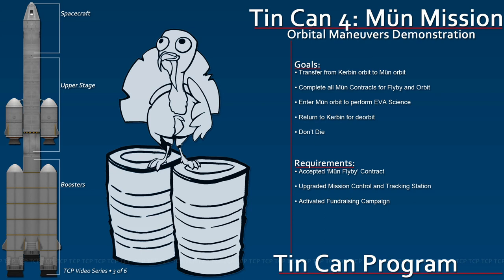Tin Can 4 follows many of the same steps as Tin Can 3, with a few improvements which we will explain as we go. This mission provides all the science needed to unlock our moon landing mission, Tin Can Turkey.